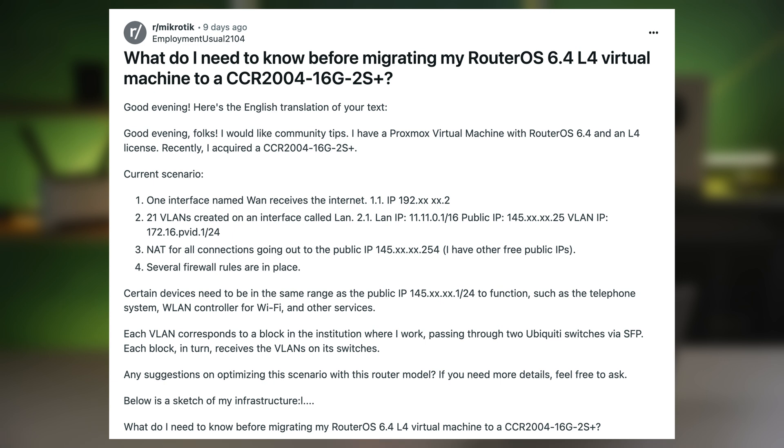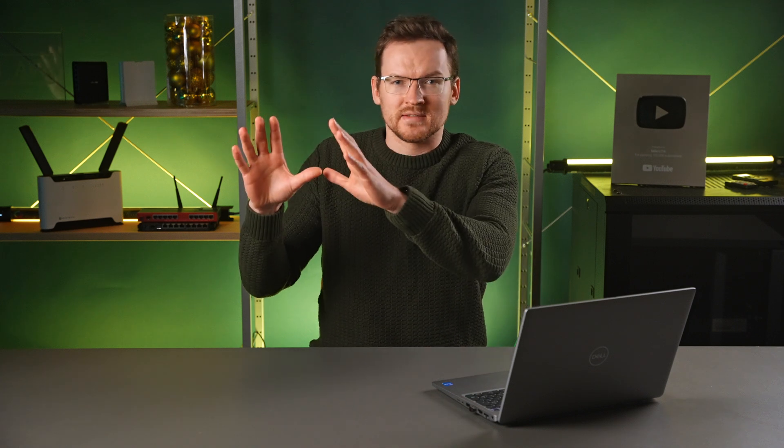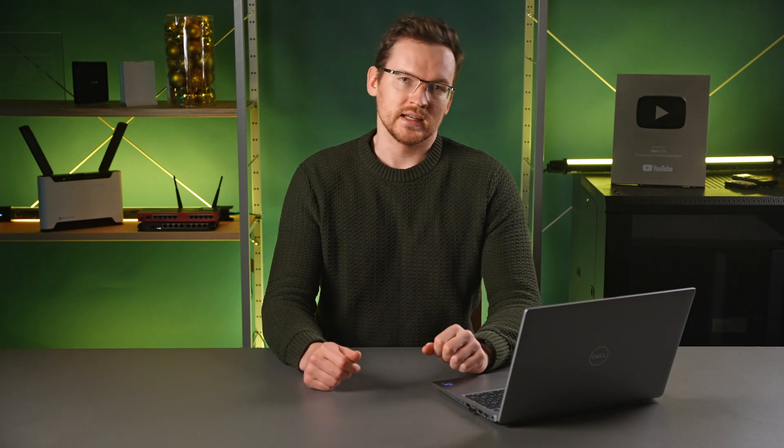Next up we have a user who has a Proxmox setup with a RouterOS version 6 virtual machine. He posted what looks like a screenshot of Eve-NG and a brief description of his router configuration. To be honest, I'm not sure what we're supposed to make of this, so I cannot comment much on it without fully understanding what is going on. But the good news is that he has acquired a CCR2004 and intends to use it in place of the virtual machine, so I do have a couple of tips regarding that.